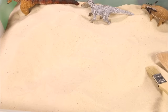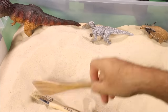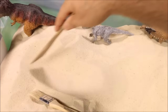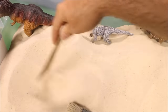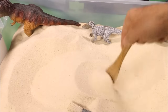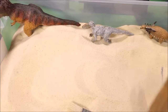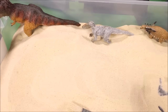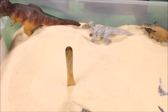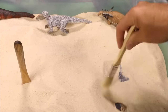You are correct — it's a Yutyrannus! Wow, let's go ahead and remove him from the sand. Let's see what else we can find — we found three already. Anything here? Oh, oh, we have something here. It looks kind of big too. What could this one be? Ooh, there's his head.